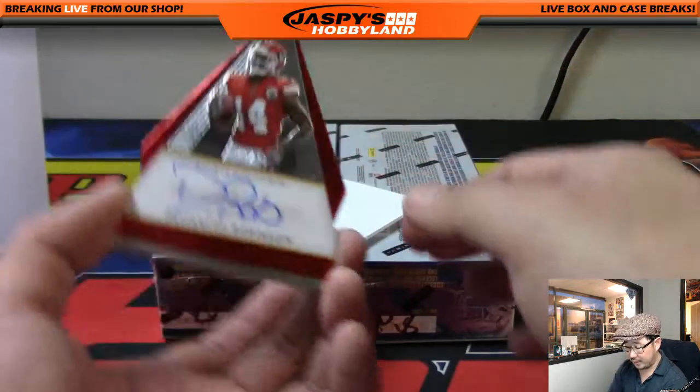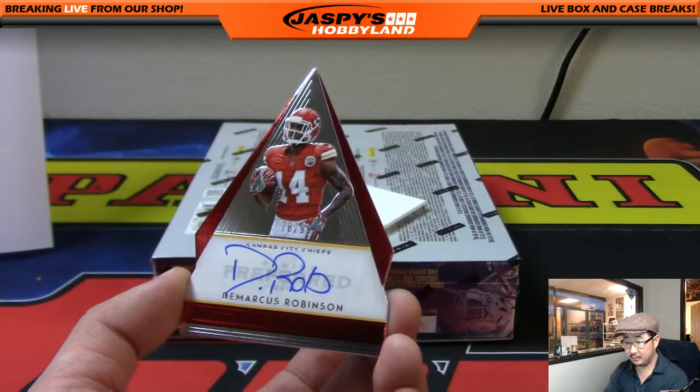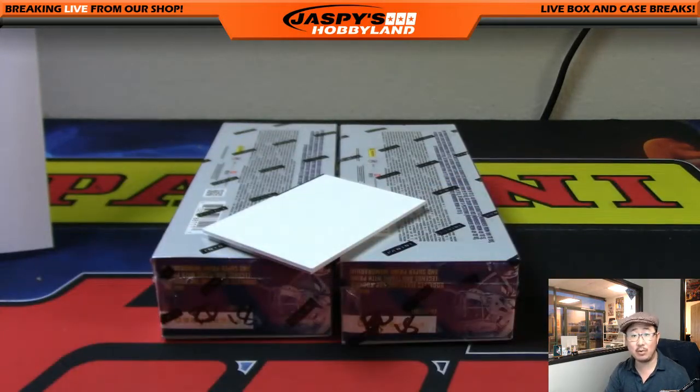D-Rob, our friend D-Rob — 70 out of 99, die cut for the Chiefs. Another one for the AFC West.